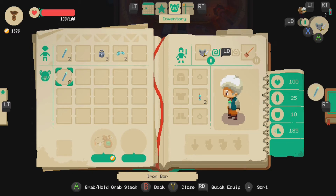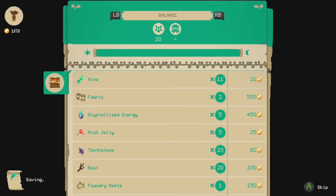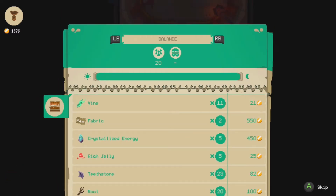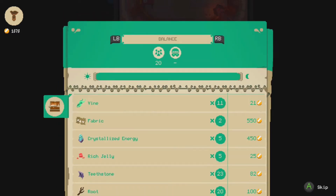Okay, what am I doing? How can I... Oh, hold to grab stack. That's dumb. I never even realised. Oh, there we go. What a profit. That wasn't too bad. Honestly. Yeah, we had no thefts. We had 20 people come into the shop. Nothing rose or sunk in popularity, so that's good.